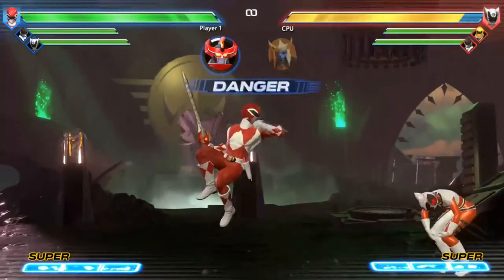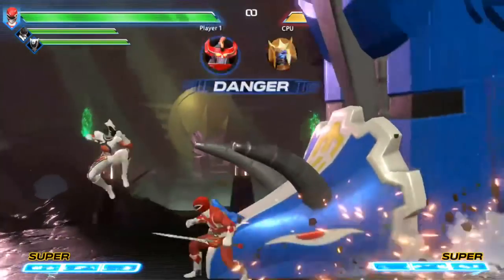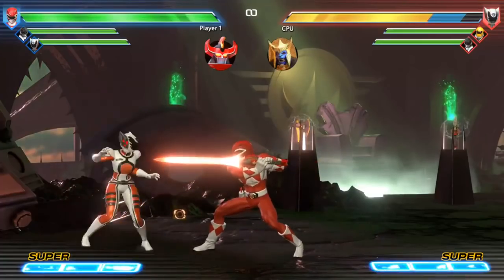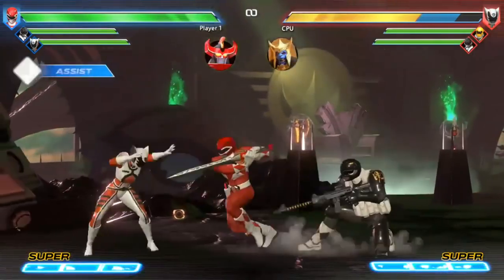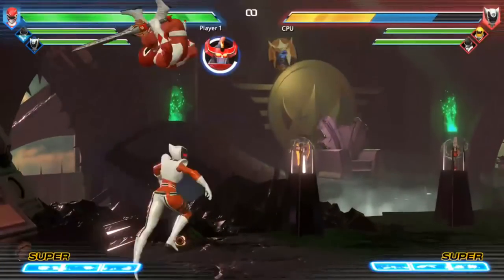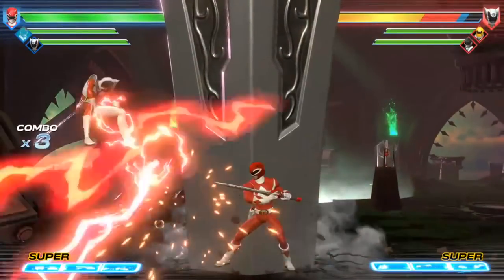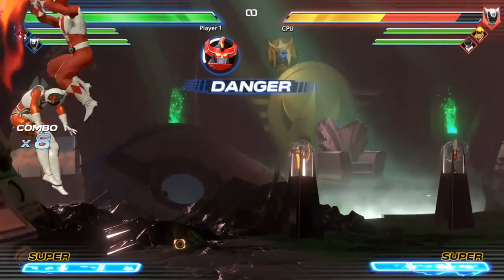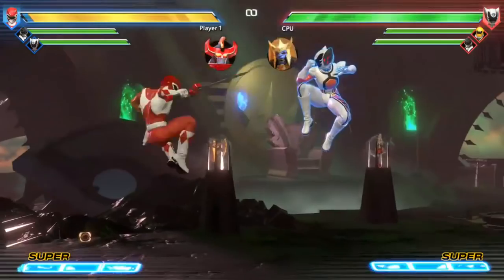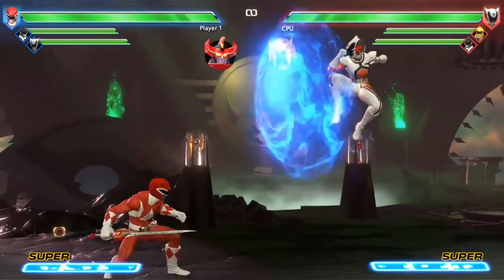And also, we have some sound and UI elements with that danger indicator, so that you know what attack is coming. Of course, you can really trick your opponents on which attack is coming and all that, but we wanted to give some sort of indication that something is happening. I want to show you guys the Dragonzord, so I'm going to switch this over so we can switch characters.